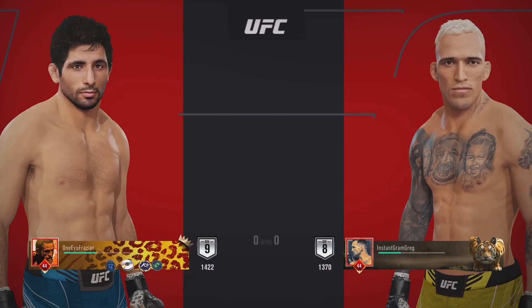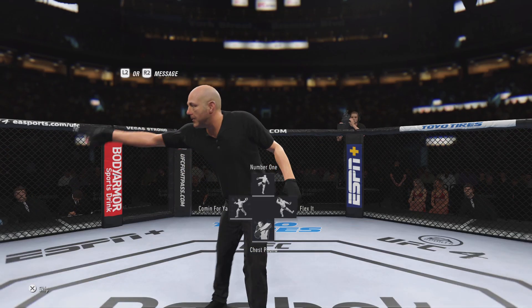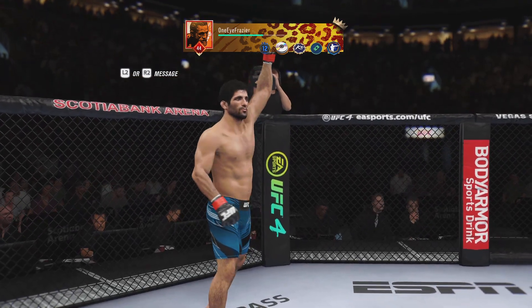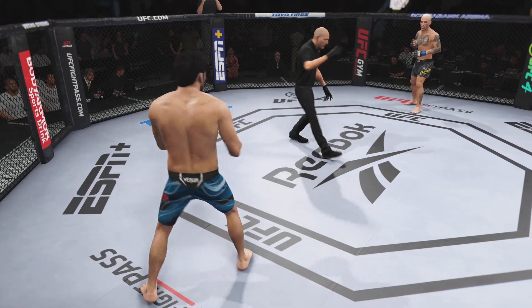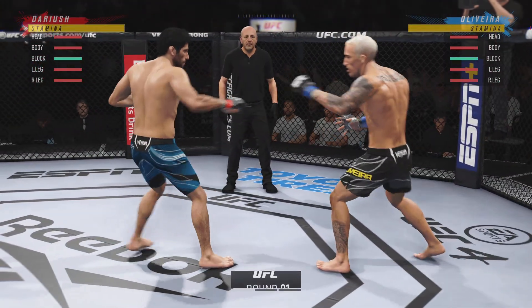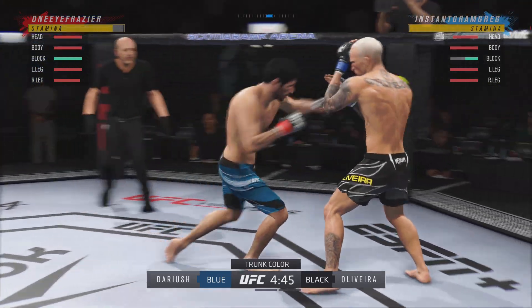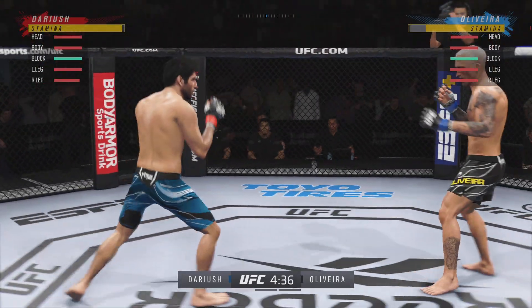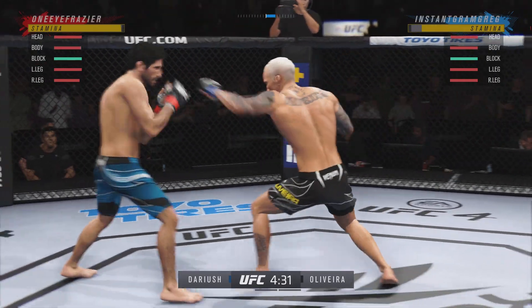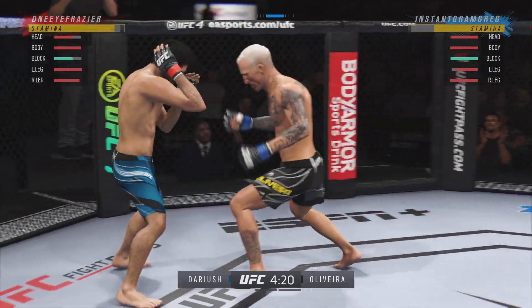Coming up next, a lightweight bout between Beneil Dariush and Charles Oliveira. Here we go with round one. This is not the Eddie Bravo Invitational — this is the UFC — and two of the more decorated Brazilian jiu-jitsu black belts we have in this or any division. We've never seen guys that can really incorporate the jiu-jitsu into fighting as we've seen these two do. But who's gonna make a mistake? Who's gonna leave an arm out there to get grabbed? Who's gonna leave their neck out? Let's see when you put two great jiu-jitsu players together who can get their hand raised in the Octagon.